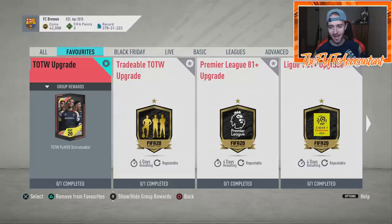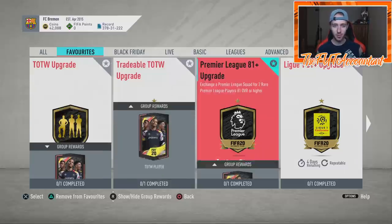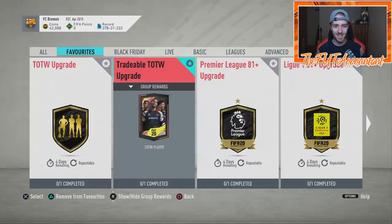Hey guys, it's Nate, aka the Foot Accountant. Welcome back to the channel. We need to talk about a few things that happened today on FIFA Ultimate Team. I'm on one of my friends' accounts because we're going to open up a couple packs at the end of this video and test out some of the 81-plus upgrades from the Premier League and League One. We'll also talk about some ways you can use those to craft SBCs like a Team of the Week upgrade, tradable Team of the Week upgrade, or the base icon upgrade.